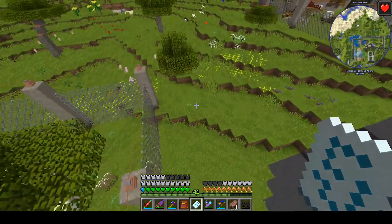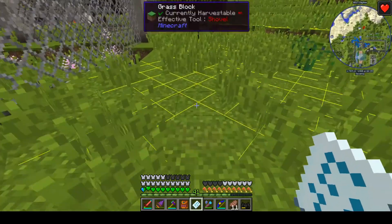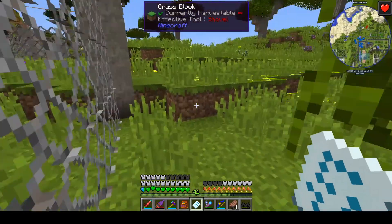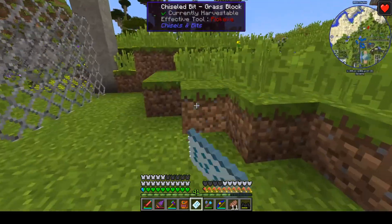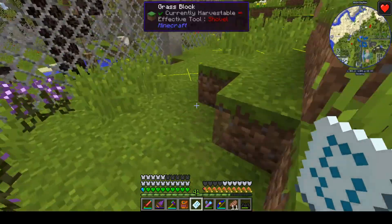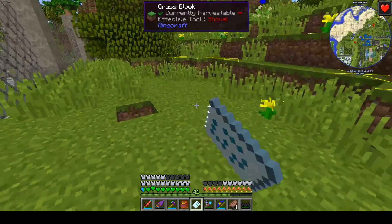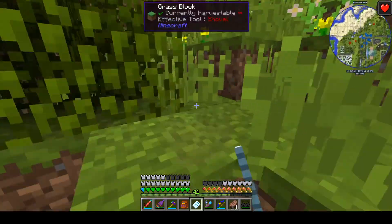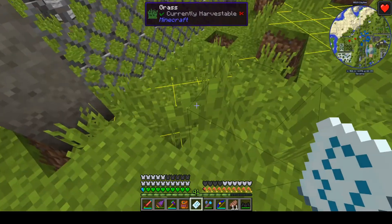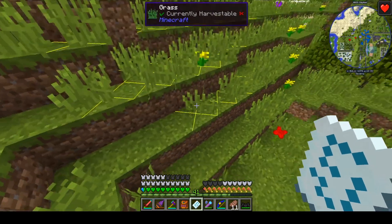Luckily the majority of the compounds are already lit quite well — I obviously did these much better than I've done some of the later ones. Just really a matter of running around the edge to get the boundaries fully lit and over the top of the hill there and into the mammal enclosures, and the lighting is done.